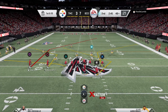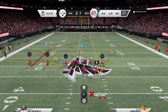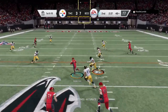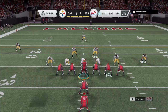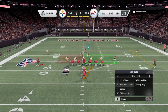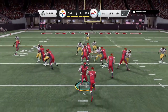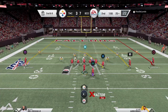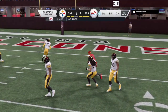We're going to send CJ on a little out-and-up route, see what he can do. There he goes — we hit him and he gets the first down. Good route. First and ten inside the two-minute warning. Going to give it to CJ right up the gut — nothing going. Big play to Holt. First and goal.